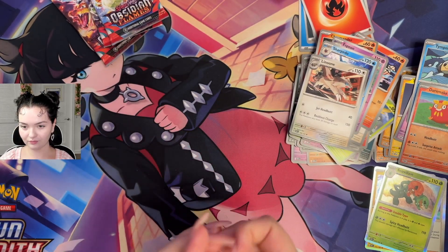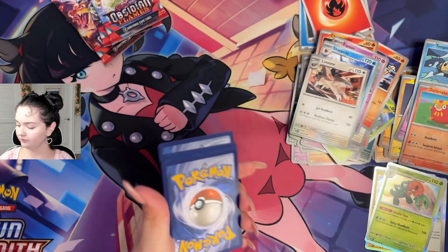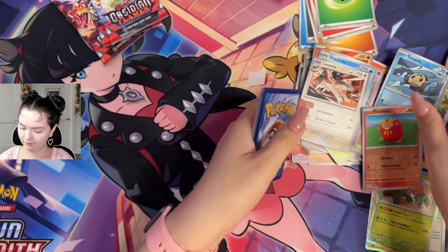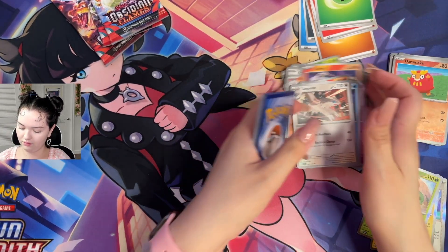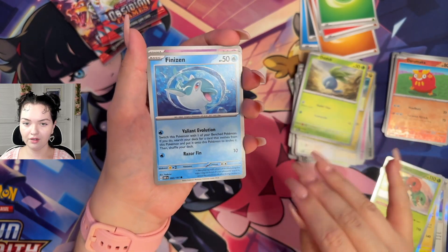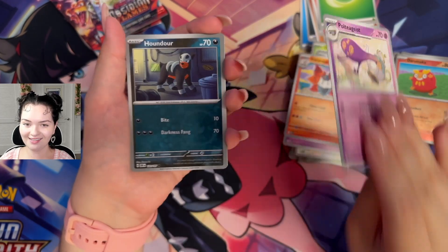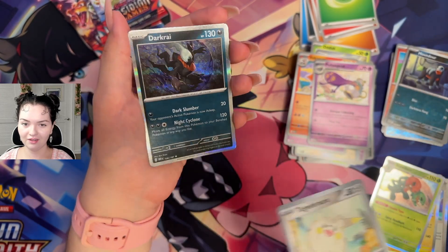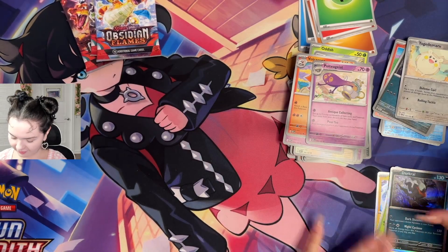These last two packs. I feel like these packs are easier for me to open — I usually struggle. Pack 6: Another Charmander, Gratini, Poddish, Finizen, Togetic, Volcarona, Poltigeist. Reverse holo Houndoor, reverse holo Togedemaru. And ooh, Dark Rye. Very cool. That's spooky. Dragonite, don't fail us — I really want that Charizard.